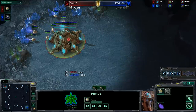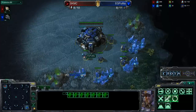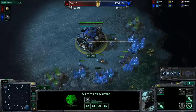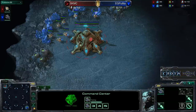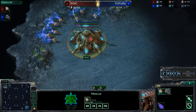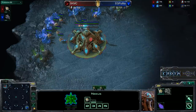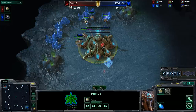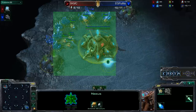We'll see if MC will be able to even up the series or if Puma will take a lead. Puma is currently just mining away over here on the bottom right hand side of Entombed Valley, meanwhile MC on the top left hand side as the Red Protoss. Blue Terran, Red Protoss once more. Should be an interesting game as the games have really come down to one critical moment in each game so far.